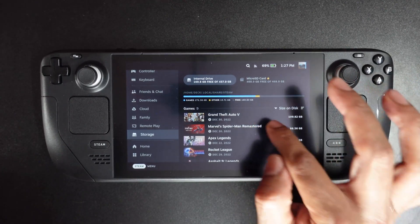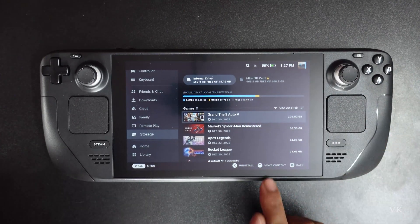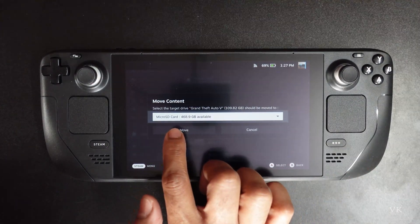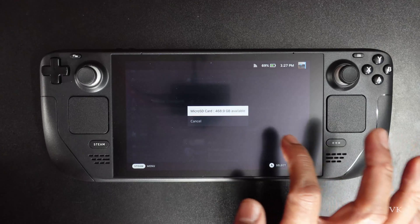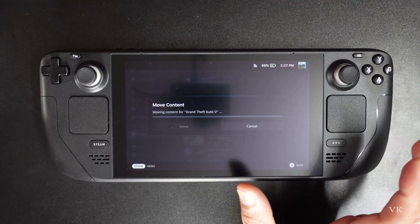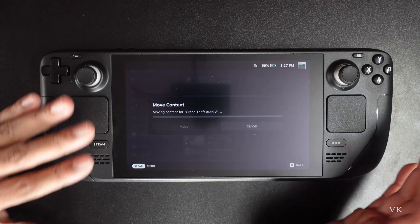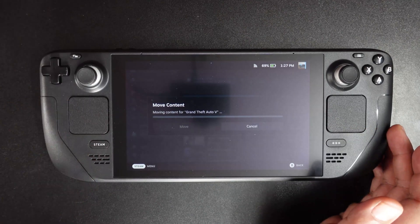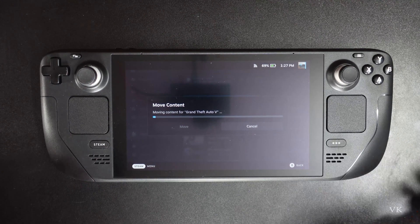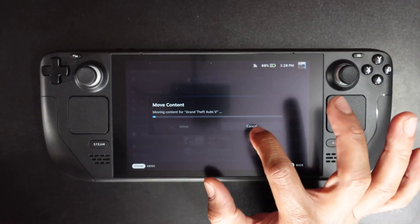For example, GTA is there. You can move the content — tap Y. Choose micro SD card, yes, then select move. That's it — automatically your game will be moved from internal drive to the extended storage, which is the micro SD card. It will take some time; the speed rate is 130 MB/s.